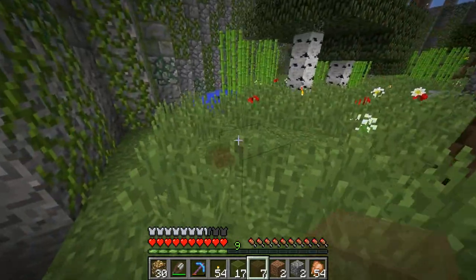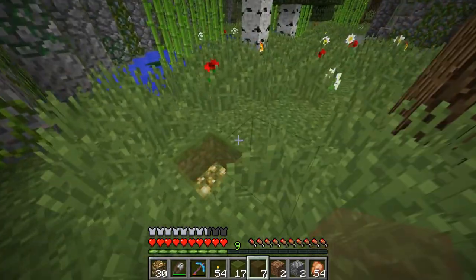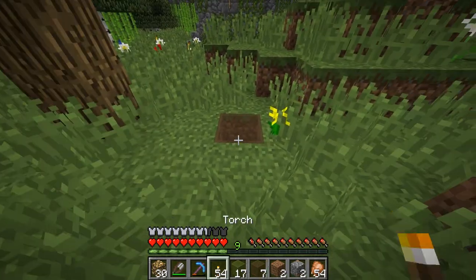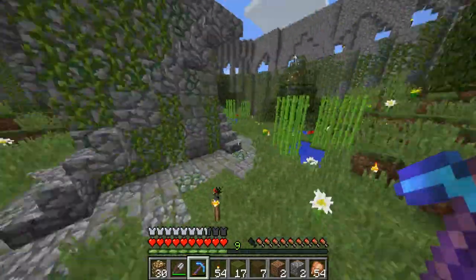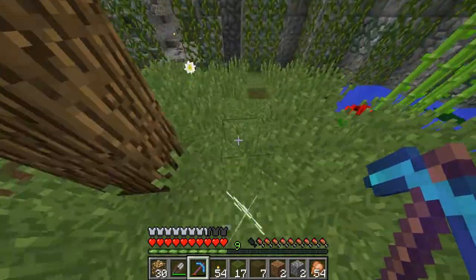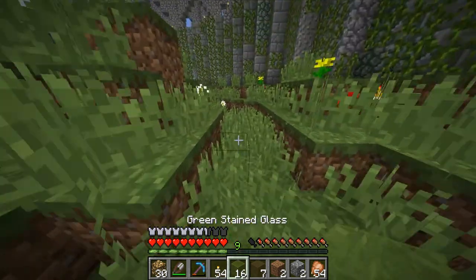I think I like the green stained glass better though. The green seems a lot less intrusive — it just matches the dirt. This doesn't look too good. Does this pick have Silk Touch? Actually, screw it, I don't really care. I'm just going to break it and replace it — let's not break the one I actually need.